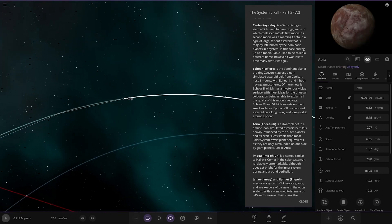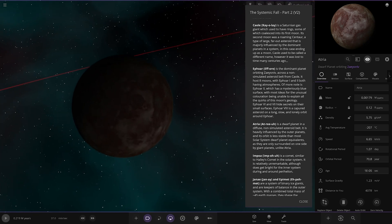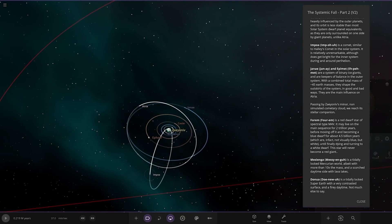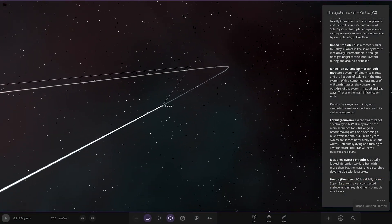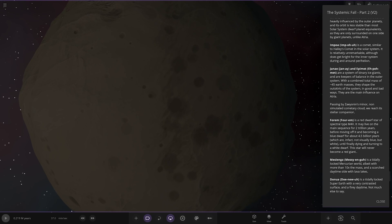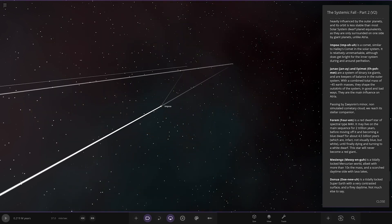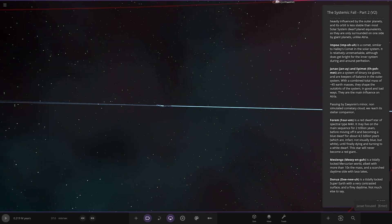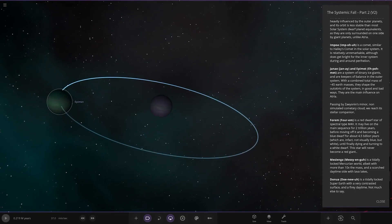Now we're into Atria — a dwarf planet in the diffuse, non-simulated asteroid belt. It is heavily influenced by outer planets in its orbit, making it less stable than most solar system dwarf planet equivalents, as they are only surrounded by gas giants on one side, unlike this one. Next up is Impower, a comet — simultaneous comet in the solar system. It's relatively unremarkable, although it does get bright in the system. Then we have Jenny and Epimet — a system of binary ice giants and keepers of balance in the outer system. With a combined total mass of 45 Earth masses, they shape the outskirts of the system and are the main influence on Atria.